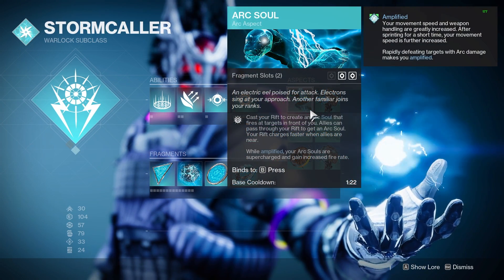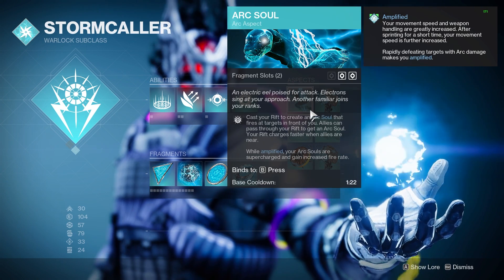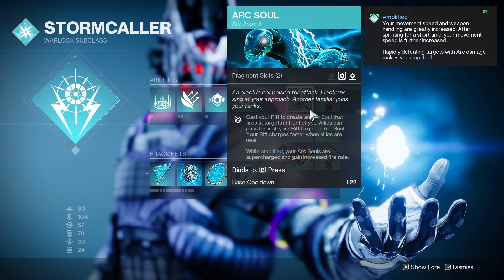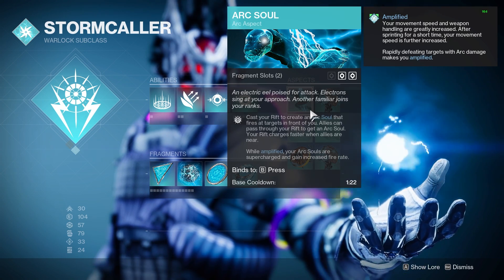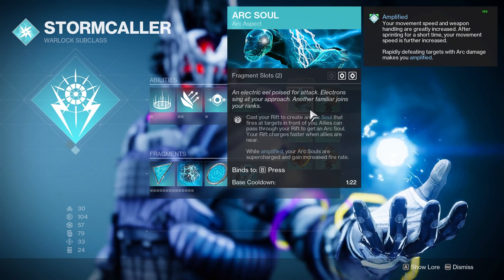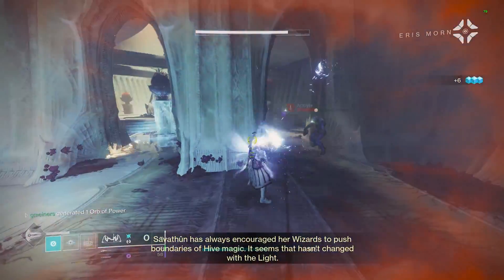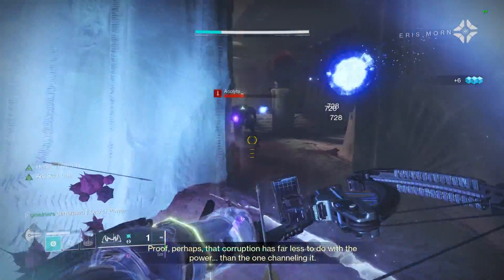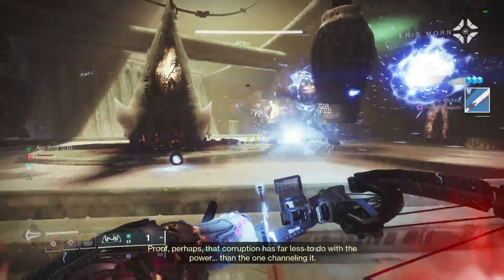For our very first aspect, we are going to be on Arc Soul. Whenever we place down a Rift, we are going to be providing ourself and our teammates with Arc Souls, which will automatically target and shoot enemies. This can be refreshed by leaving and then entering the Rift again. We are also going to be getting pretty decent ability regen with the build, so even with lower recovery, you can get 100% uptime on Arc Souls and your Healing Rift.